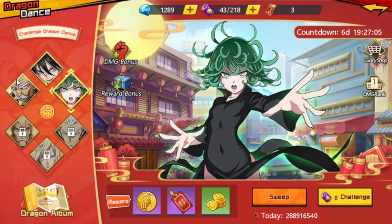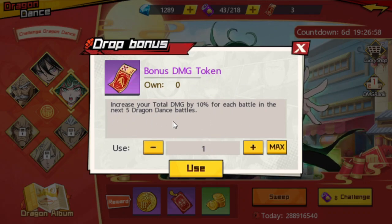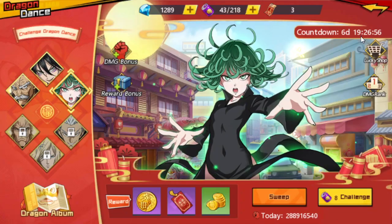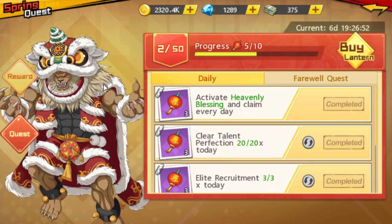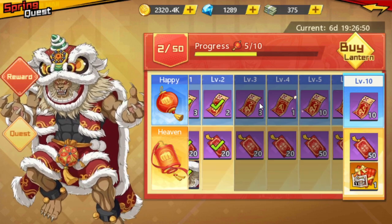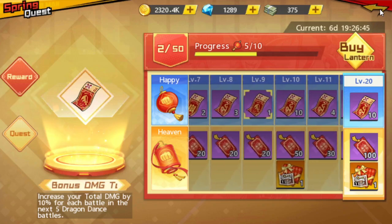For the three bosses, on the first day don't attack them yet. Save your attempts until you have Bonus Damage Tokens. You earn them through daily and farewell quests — at level four you get one token, and at level nine you get another.